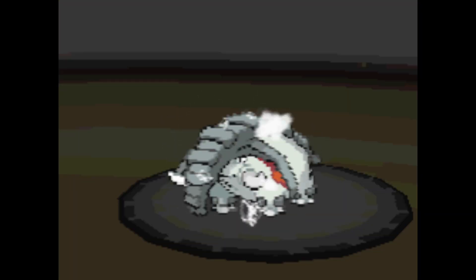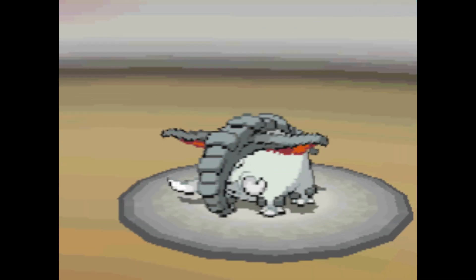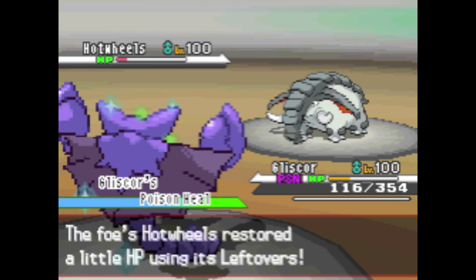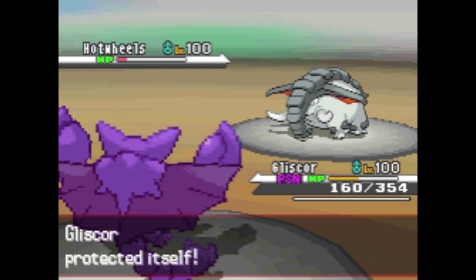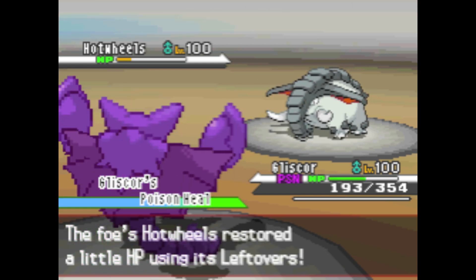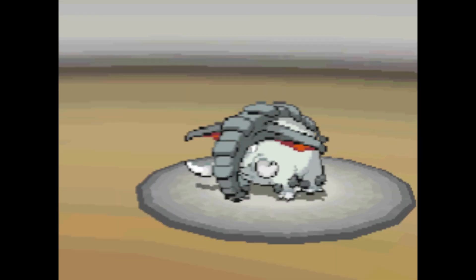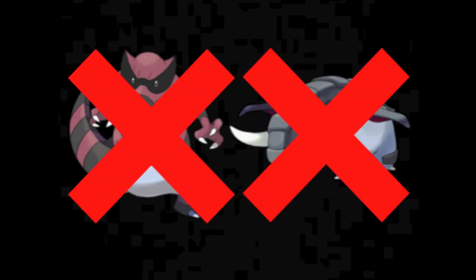He hits me with an Ice Shard and I'm able to live with a comfortable 116 HP left. I'll hit him with an Earthquake — I don't expect this to kill him, because the earlier one didn't do enough, but it does considerable damage because of Swords Dance. I use Protect again just in case — he might get a crit or something, that would just totally ruin my day. I heal up, he hits me with another Ice Shard, and now his Donphan is going down because I'm gonna hit him with an Earthquake. With the Swords Dance boost, he just doesn't have enough HP to take that. That's two down, and one more to go.